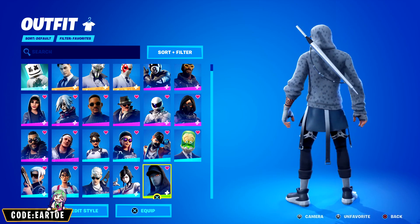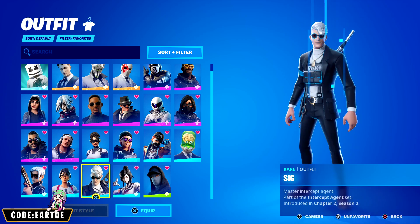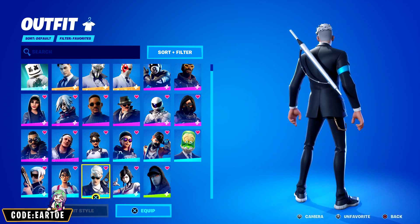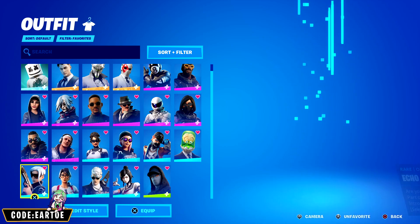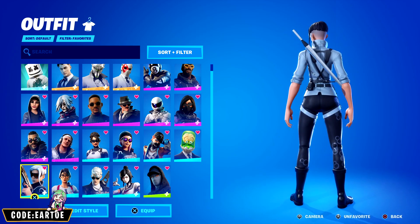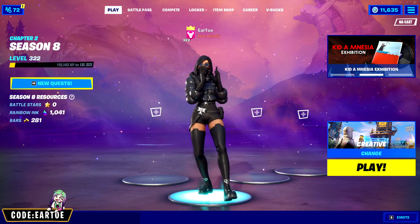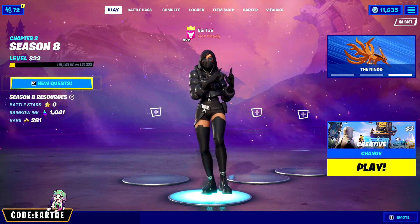Maven as a student carrying an umbrella to class — that's the idea. Last but not least is the Echo outfit. That's it for today's video! I hope you enjoyed the combos. If you did, let me know with a like, subscribe for more content like this, and I'll see you in the next one.